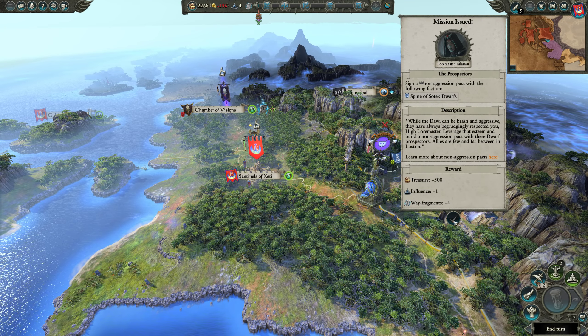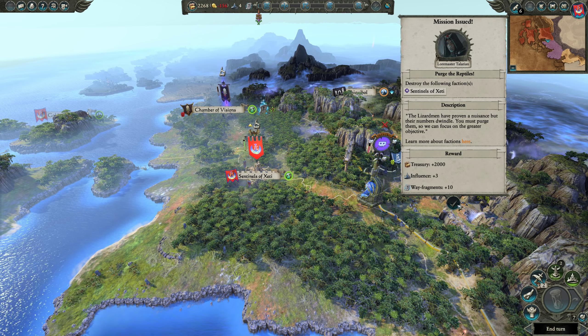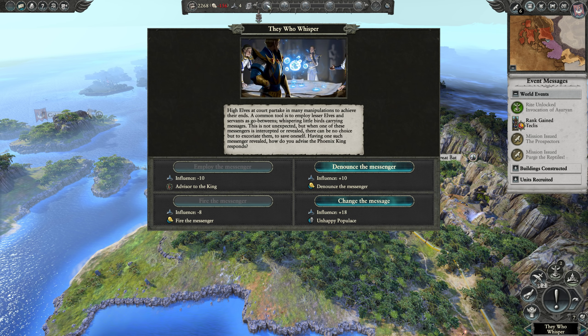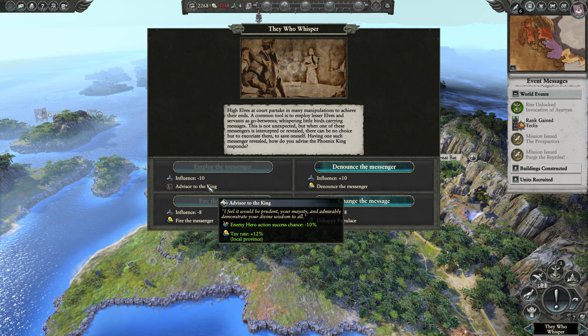The Slann Mage Priest has put himself in a terrible position because I just recruited more troops and he didn't make it in time to siege me before I got them — that's why I feel like this strategy is just better. You need a non-aggression with the Spine of Sotek Dwarves and destroy the following faction, so you definitely want to pay attention to those missions because those ritual resources will help you stay ahead of your enemy.